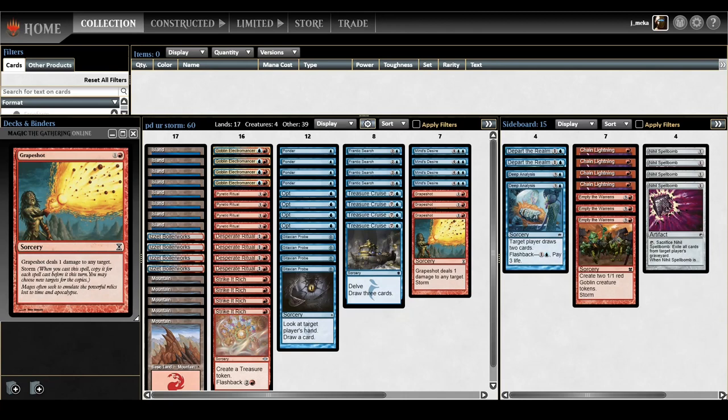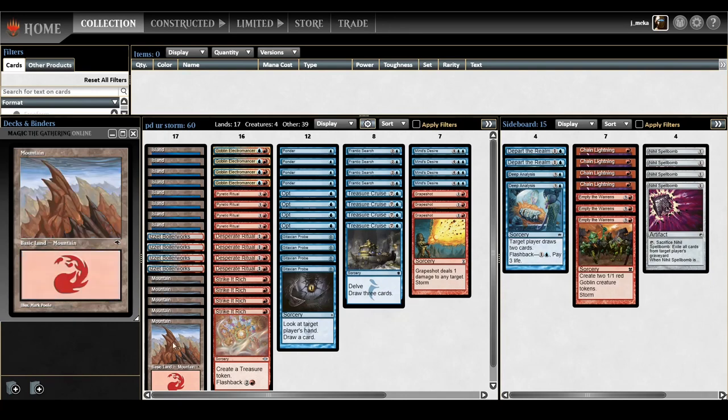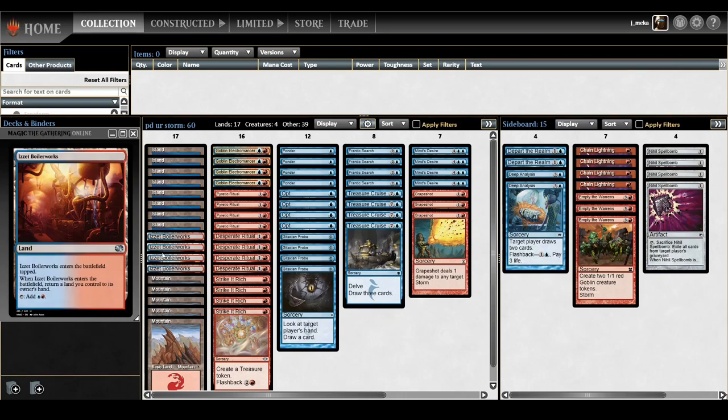I'm just gonna run down all the cards real quick. Obviously blue-red lands — we have all of them, 17 lands, which is probably the lowest land count of any storm list I've ever played. I think it works because of Izzet Boilerworks, which is a four-of. It kind of catches you up on mana, and you almost always need one if you don't have an Electromancer.